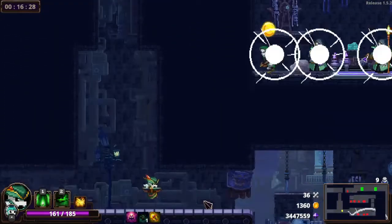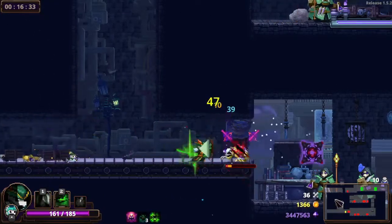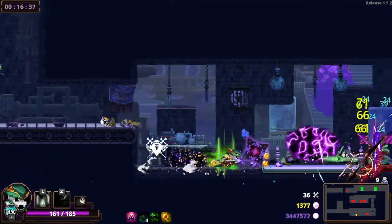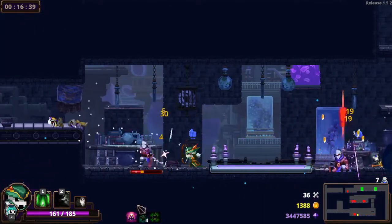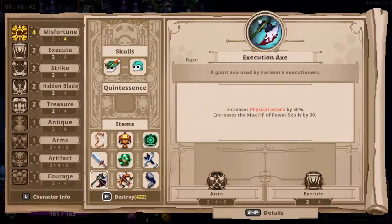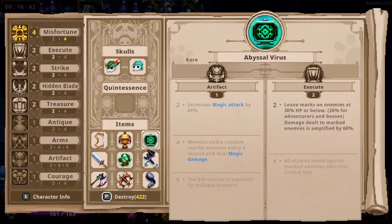The earlier I get this Treasure the better off I'll be. And we still need two items to really make this Treasure run work — that's two items I have to slot in here and things are kind of tight. I guess I get rid of this. Executes, okay I guess. I don't know, it's really really difficult here.